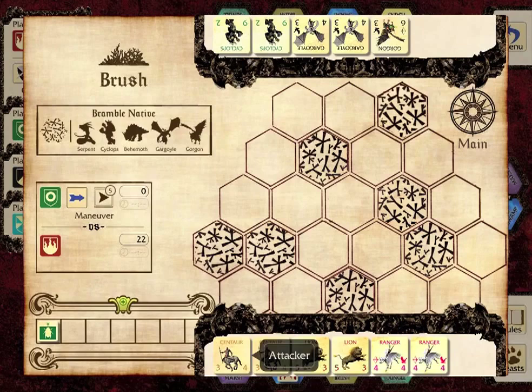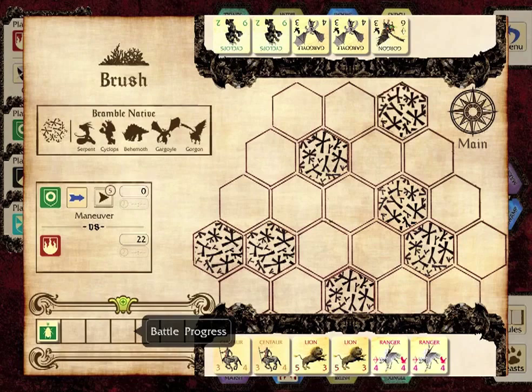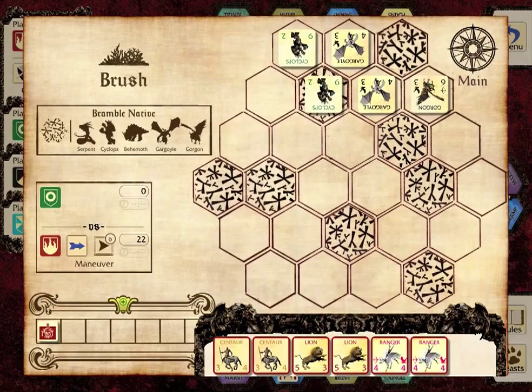During battle, the game enters a different play sequence limited to the attacker and defender. Each player in turn maneuvers and strikes with their legion's characters, then their opponent has a chance to strike back. Battles are limited to seven rounds of exchanges. If any defending characters remain at the end of the seventh round, the defender wins automatically but does not earn points.